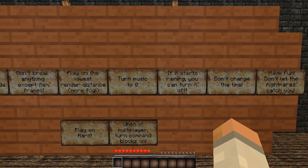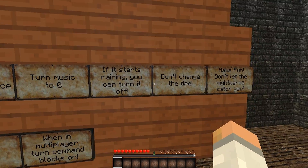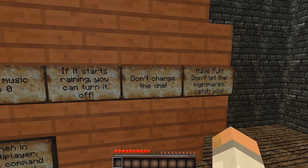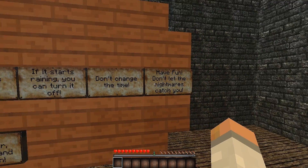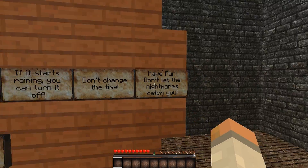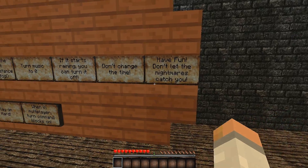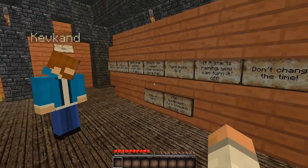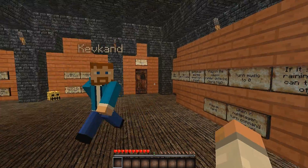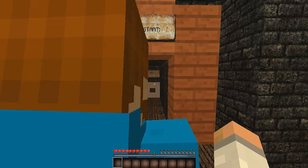Turn music to zero. If it starts raining, you can turn it off — we're like gods, we can turn the rain off! Don't change the time — we also control time. And have fun. Don't let the nightmares catch you. Play on hard, and when in multiplayer, turn command blocks on. I think we've got all that under control, so Kevin, I think we need to begin. Let's get this horror map underway!